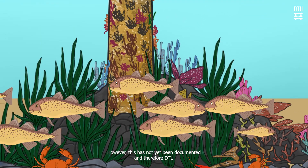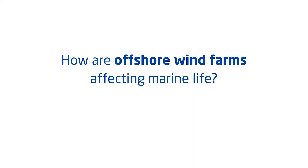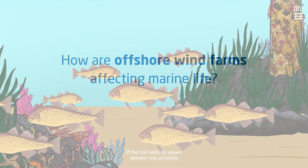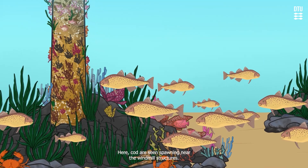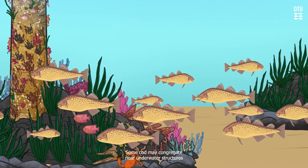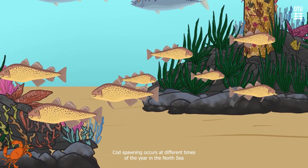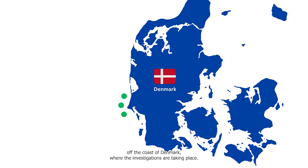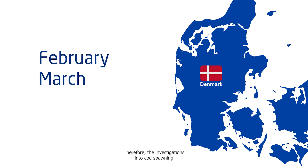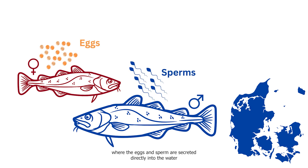However, this has not yet been documented, and therefore DTU Aqua is now investigating the issue, asking the question: how are offshore wind farms affecting marine life? If the cod really do spawn between the windmills in the wind farms, it would very likely look like this — here cod are seen spawning near the windmill structures. Cod may congregate near underwater structures like reefs and wrecks in connection with spawning. Cod spawning occurs at different times of the year; in the North Sea off the coast of Denmark, where the investigations are taking place, it is around February and March. Therefore, the investigations into cod spawning behavior are also focused on these months. Cod, like many other fishes, have external fertilization, where the eggs and sperm are secreted directly into the water and mixed together outside of the protective environment of the body.